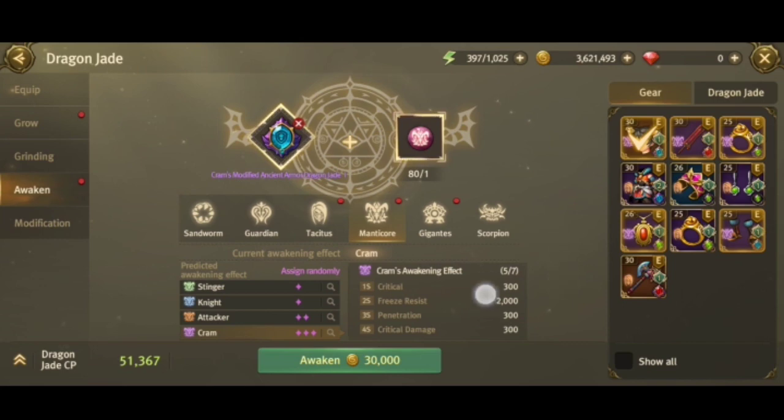You'll notice in the awakening effect it shows 5 over 7 — that 7 is the maximum for awakening, there's no 8 or higher, max is 7. The 5 means 5 of the jades I'm wearing are awakened to the violet manticore (Crumbs). So 5 over 7 means 5 of my equipped items are awakened to that specific boss. You can see the count: 1, 2, 3, 4, 5 — that's why it's 5, giving me 15% spirit obtain rate.